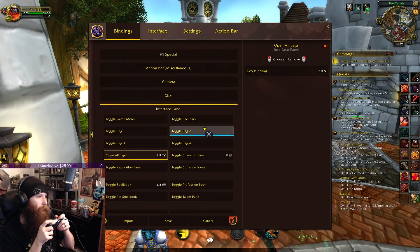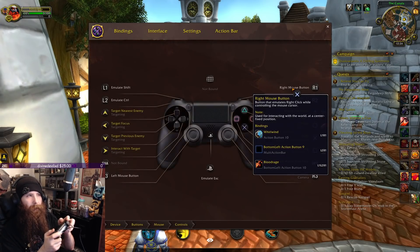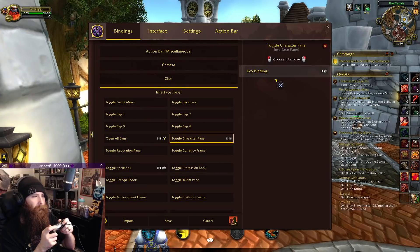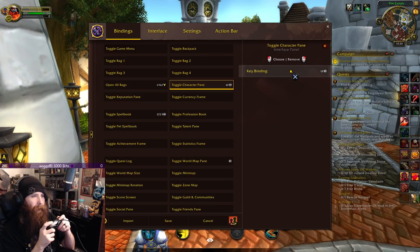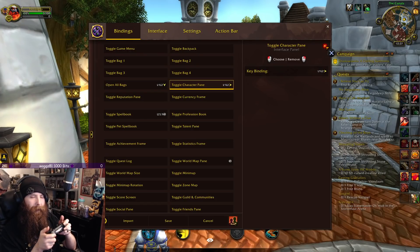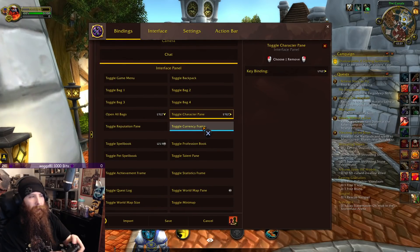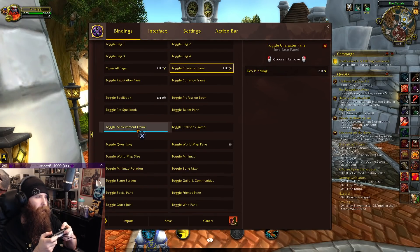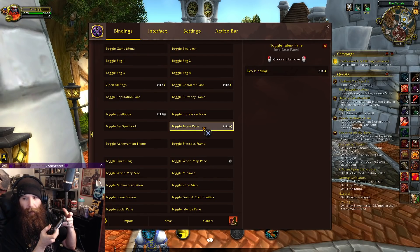Say I want to open my character pane — sometimes you have to click the binding field and then press the actual key binding. From here I use Left Button plus Left Trigger and then the mouse pad — this allows me to open up my character pane pretty easily. You can do that with anything else: currency frame, spell book. Personally I like setting it to my Talent, so I assign the Talent panel to that exact same combination.